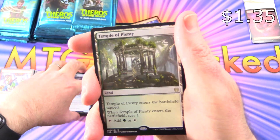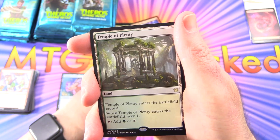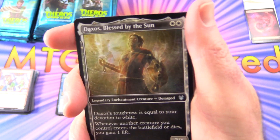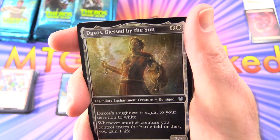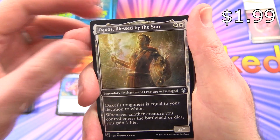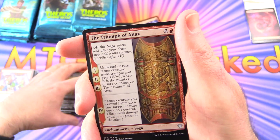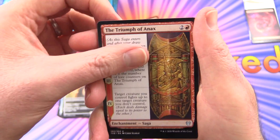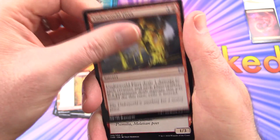Toss a coin to your Witcher — has anybody been watching that show? Leave a note in the comments. I absolutely love it. And this is spicy — Showcase Border, Daxos Blessed by the Sun. I actually saw one of these in the Planeswalker decks — I think that was in the Elspeth one. And the Triumph of Anax, and Underworld Fires.